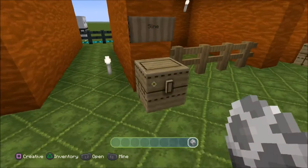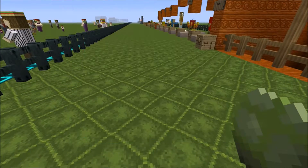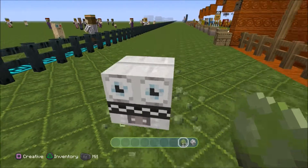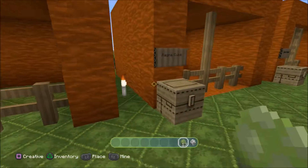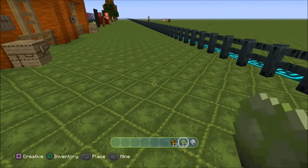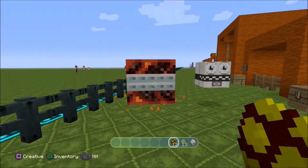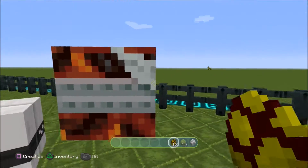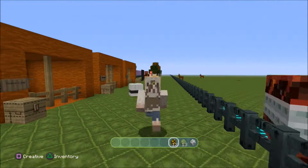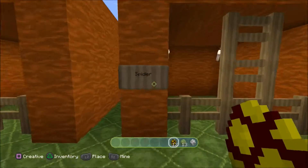Slimes! Oh wow, he's awesome - that's a normal slime. And this is going to be a magma cube. Let's close in and see what he looks like. Oh my goodness, he's massive! Oh weird.